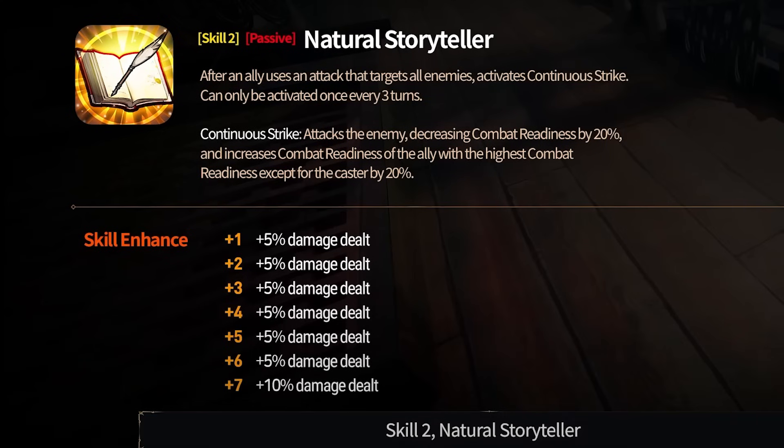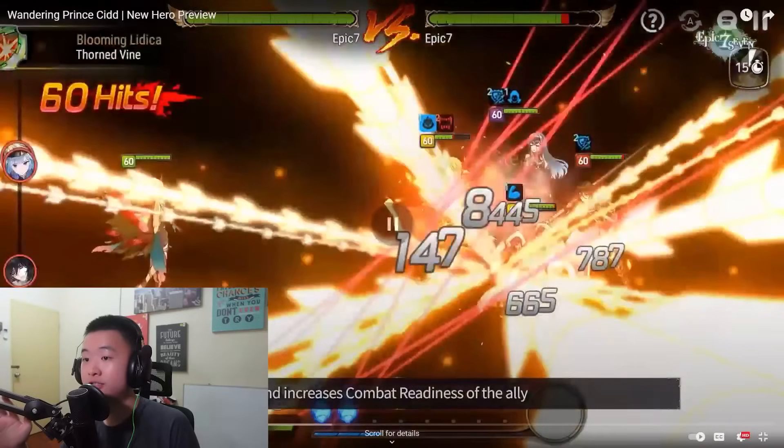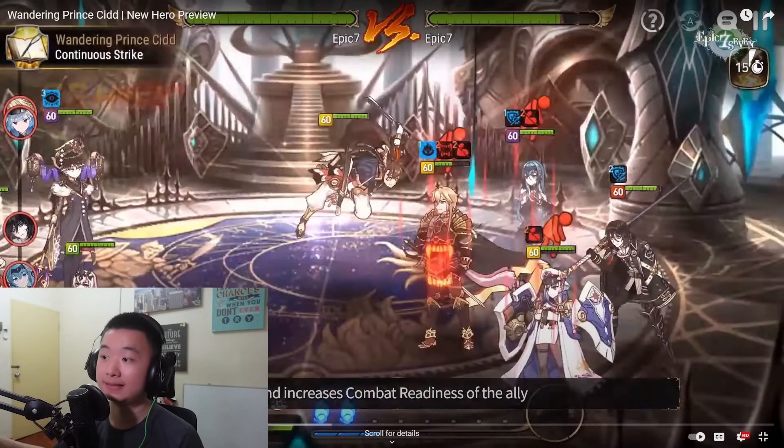It has full damage dealt increase for the skill enhanced. The preview uses Zeo and Lythika. Lythika has the AoE — the moment Lythika does that, you have Cidd proccing this. It's only a single target.